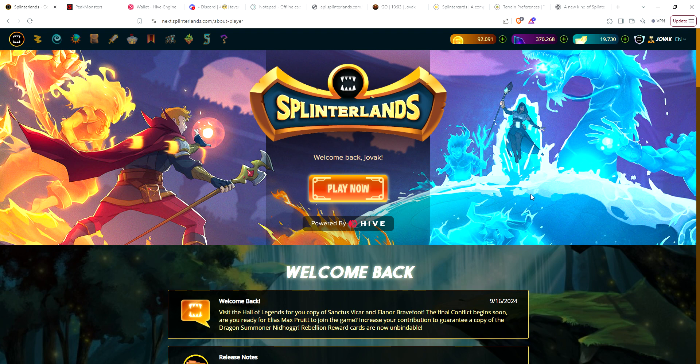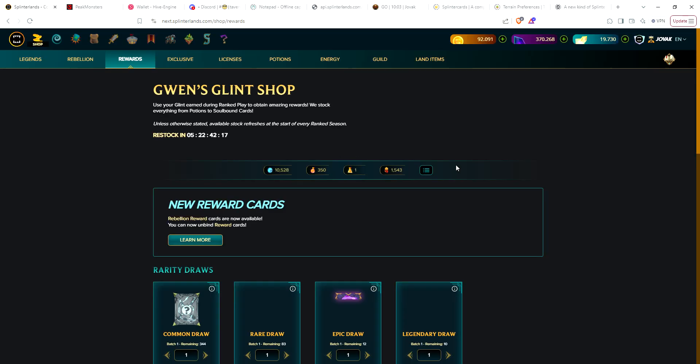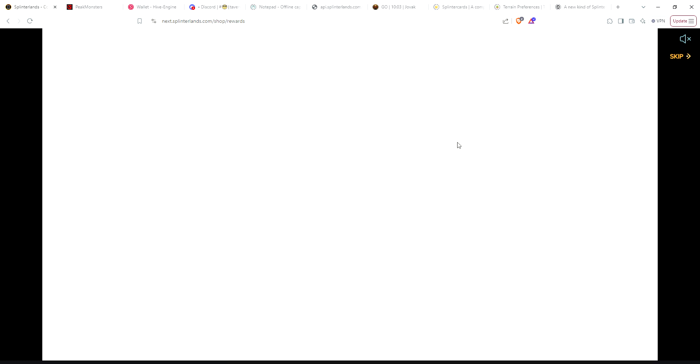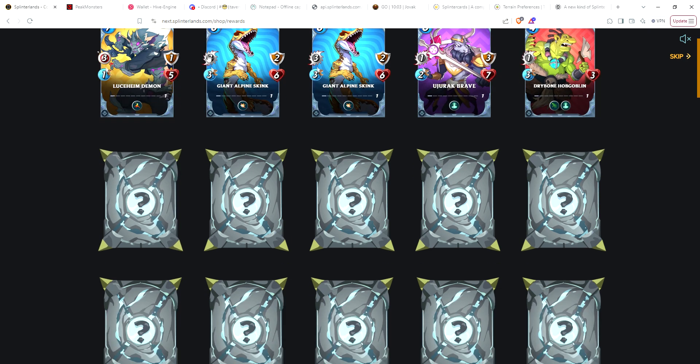On to the main account — got over 10,000 glint. We're just going to go for commons and knock these out. I can get 70 commons today. I've seen a lot of people listing commons at what I think is way too cheap — I may have to go in after maintenance, if I have time before work, and make some purchases off the marketplace. Let's do the reveal all and see what we get.